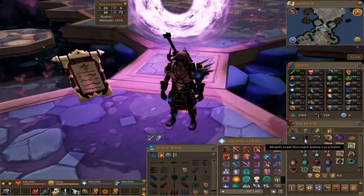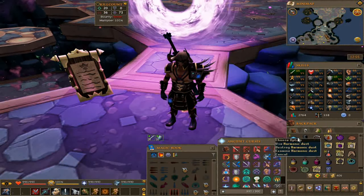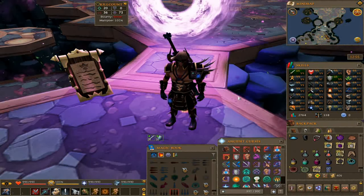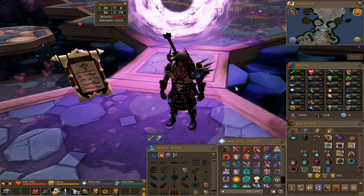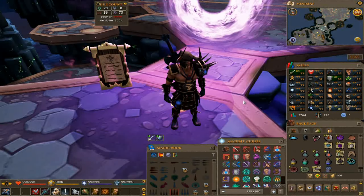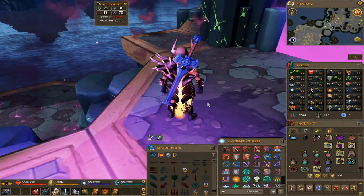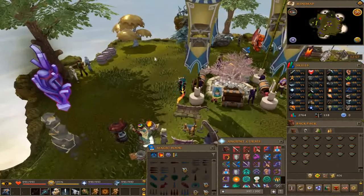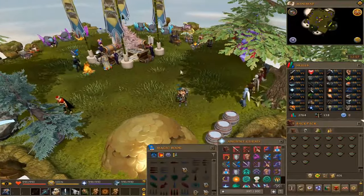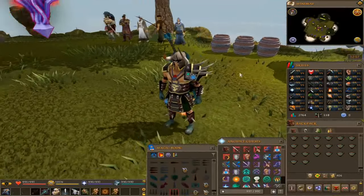I decided to do an hour of Vindicta — got a dormant Anima Core helm among other drops. I'll wait until I get a range weapon before doing the other kiln cape, or maybe next episode. Kill times are down to about 58 seconds with the new melee gear and the Fight Kiln cape — very sick. The donator zone here is really dope with so many different skilling activities.